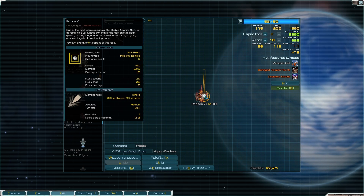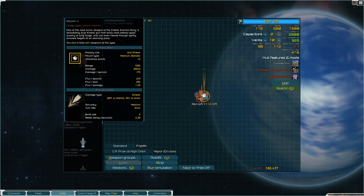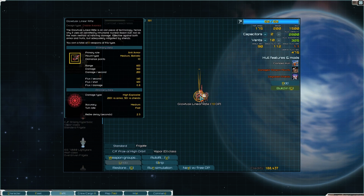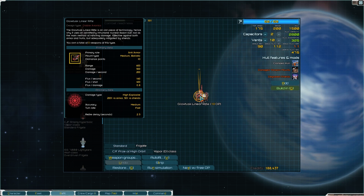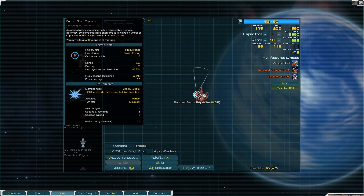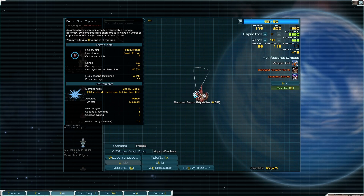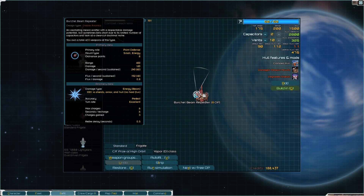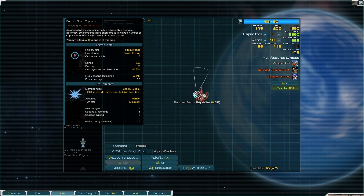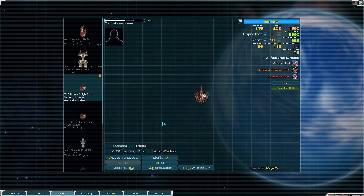Briefly: a weapon has a primary role - what it's good at. Kinetic damage tends to be good against shields. High explosive damage is better against armor. Virtually everything is good against hull - there are a few exceptions. Energy is good against everything universally - it's 100%, no benefits and no negatives, it is just flatline. They tend to be more power hungry though. We'll deal with flux.